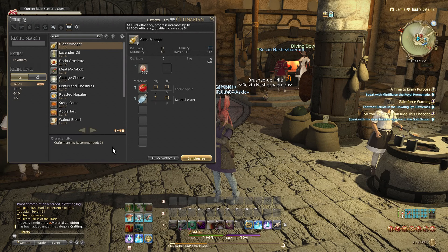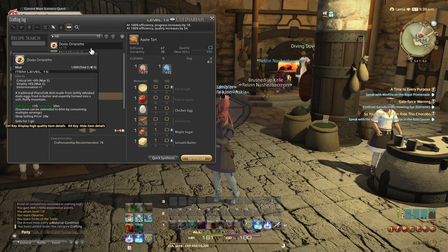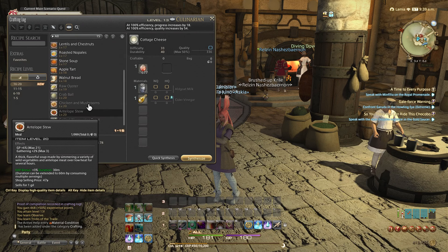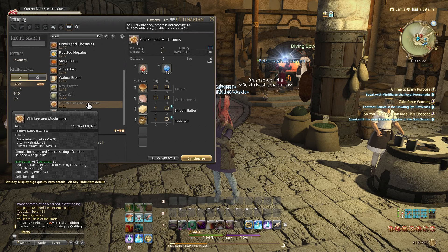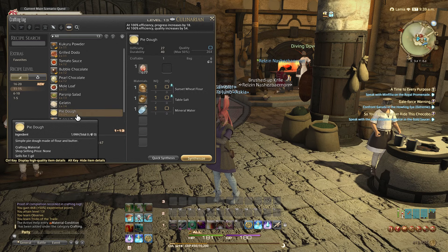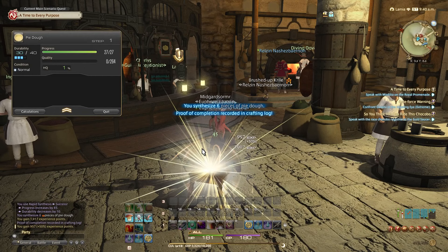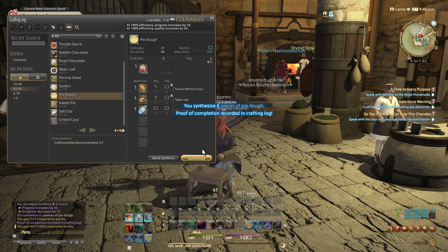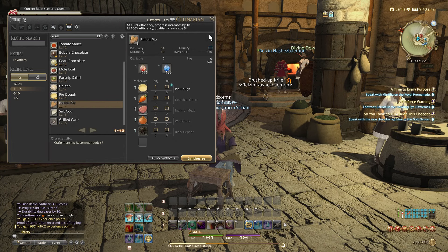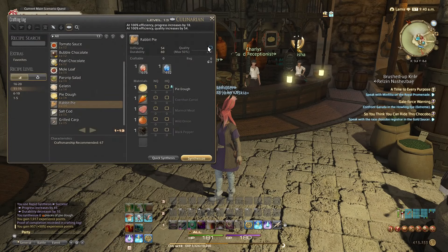Oh, we got levels 16 through 20! Apple tart — I love apple tart. Toto omelette — a lot more ingredients now. Chicken and mushrooms — this one's not too bad: kale bun and chicken breast. For now we'll stick to what we're doing. Synthesize. That was fast! What do we need for the rabbit pie? We have pie dough, we need carrot, meat, onion, and black pepper. What kind of meat? Oh, marmot meat — marmot is probably the Final Fantasy rabbit.